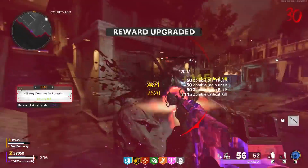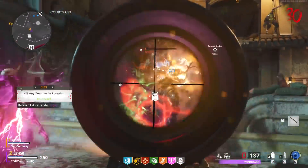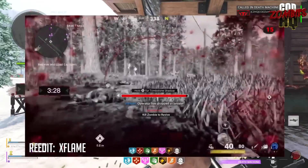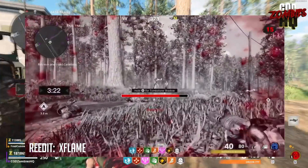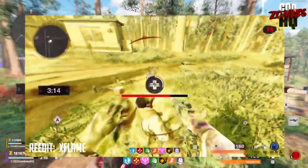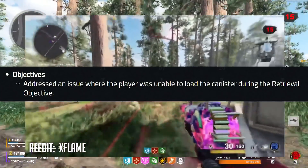A pretty major new zombies update was added into Cold War today that looked to fix and change a whole bunch of things. First things first, when we talked about this in a prior zombies news update video, I saw a lot of you guys in the comments saying this happened to me too and it absolutely sucked. When playing Outbreak during the retrieval step, sometimes when you get interrupted filling the canister, seemingly for no reason at all, you'd just be totally unable to complete the objective. It would totally bug out on you, soft locking your game and basically forcing you just to end it. Well, as of this update, Treyarch says they've fixed this issue, saying they've addressed an issue where the player was unable to load the canister during the retrieval objective.